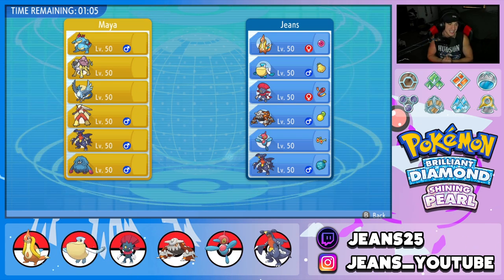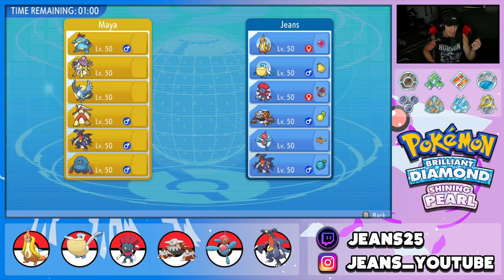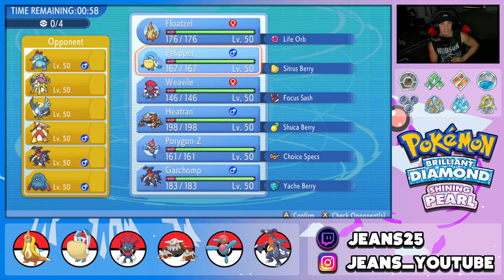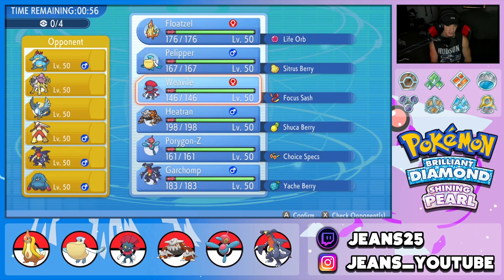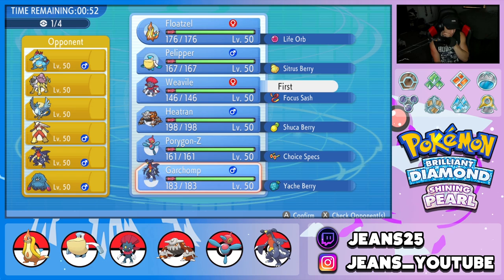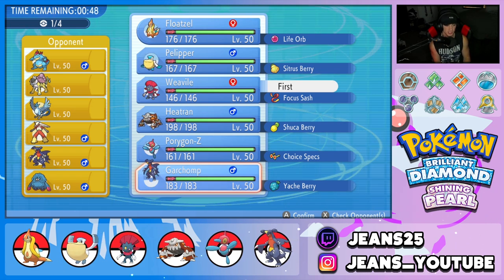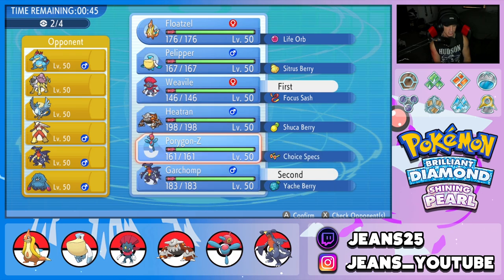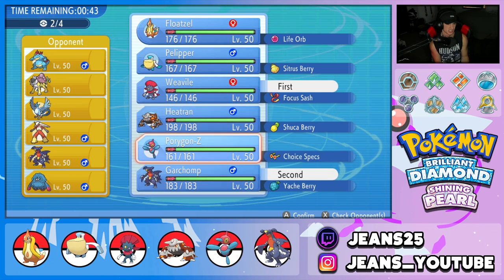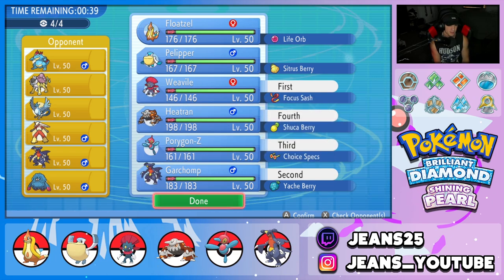We're going up against a Feraligatr team with Raikou, Articuno, Blaziken, Garchomp, and Tangrowth. I feel like he's definitely going to lead the Raikou, and Raikou might just bait the Rain Squad. So I might want to go Weavile and Garchomp — that could pose a threat on a lot of different Pokemon here. We're going to bring everybody but the Rain Squad, since he's probably predicting the Rain Squad coming in.